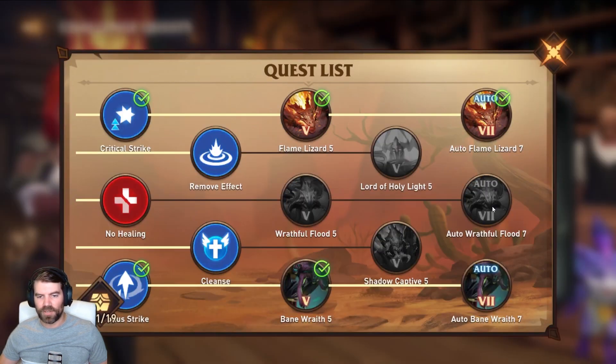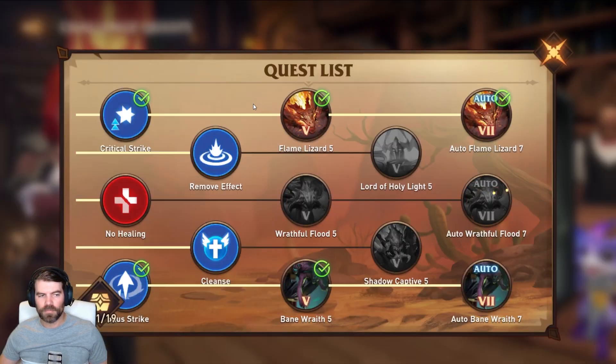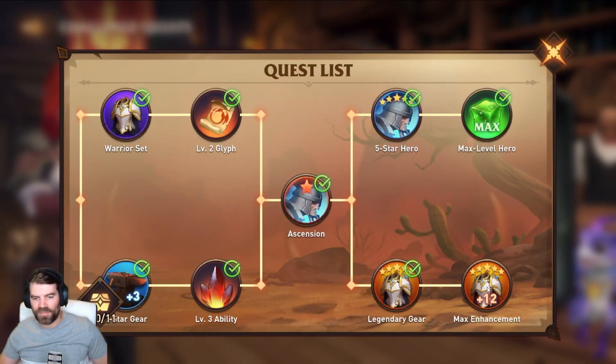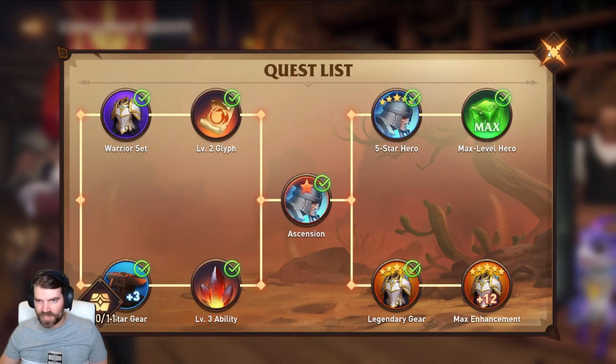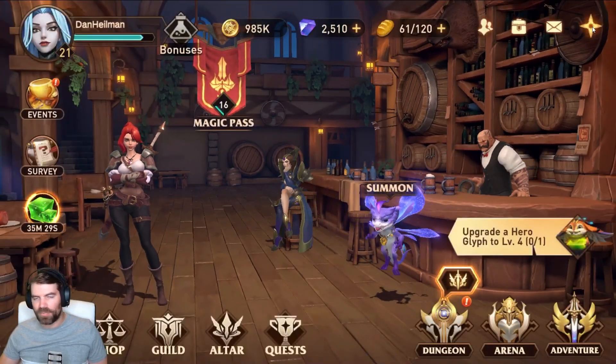The element quests give rewards like fire scrolls for summoning fire heroes. The Hero Development quest at the end requires getting gear to level 12 and rewards ascension stones — those are extremely rare materials that cost around 80 in the pack shop, so the quest rewards are very valuable.